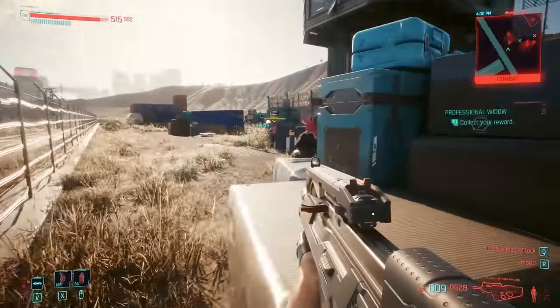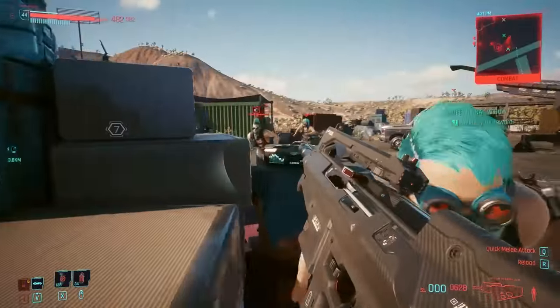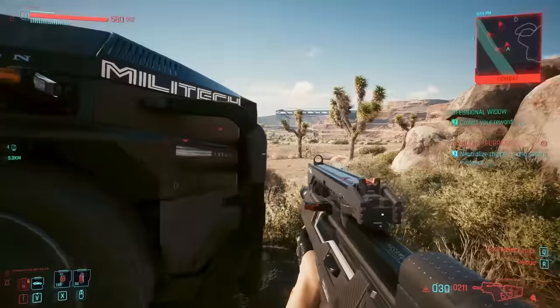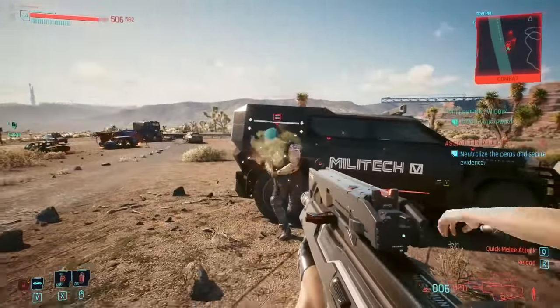We've got the classic computer game quad muzzle flash thing going on, which always looks nice but doesn't always make a huge amount of sense. Here, though, the muzzle device does appear to have ports that match where the muzzle flare is emanating from. So whilst you don't want a firearm producing ludicrous muzzle flash that's distracting or blinding in low-light conditions or gives you away to the enemy, at least this makes some sort of mechanical sense.